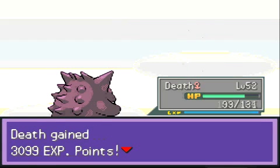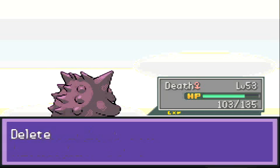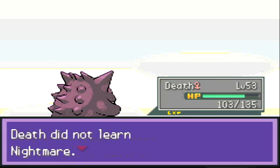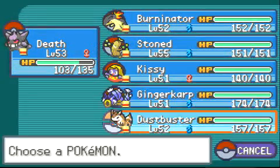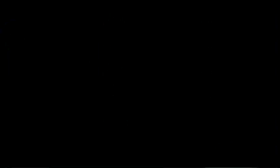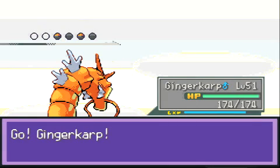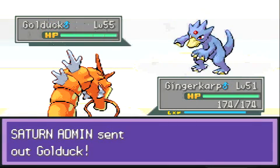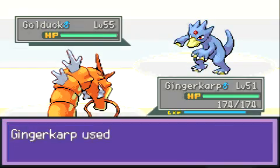Goodbye, dead Azumarill - you are most dead. And here comes level 53, trying to learn Nightmare, but that move is awful. As cool as it might sound, it's only an attack that does damage when things are asleep, and Hypnosis is pretty unreliable, so no reason to really get Nightmare even though it is a fun little move. It only damages people when they're asleep and drains HP, which is kind of cool, but just not reliable enough to be worth it.